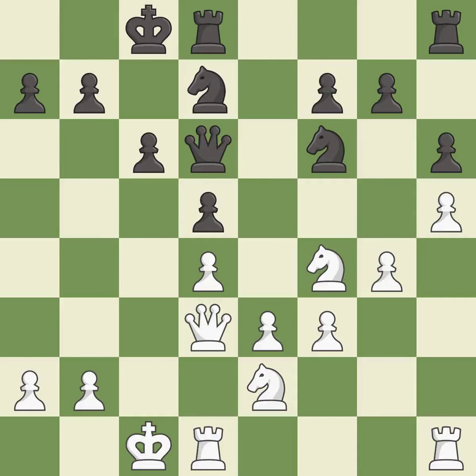This connects the rooks, which helps them coordinate together in the future — it is best. That's what I would have recommended — it is best. This allows the opponent to win a tempo by threatening a queen — it is a mistake.